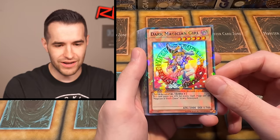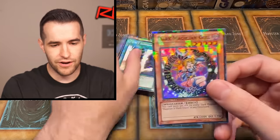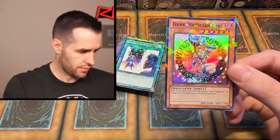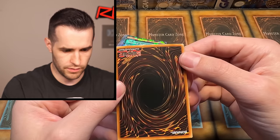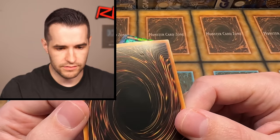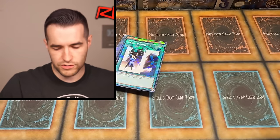Dark Magician Girl — there we go! How's it look? Centering on this thing is better. I think this has a chance. Let me get a sleeve. The back has a little thing on the bottom — it's like shiny. I don't know what that is. We're still going to try. It's probably not going to get a 10 because of that, but maybe a nine — that would still be cool.